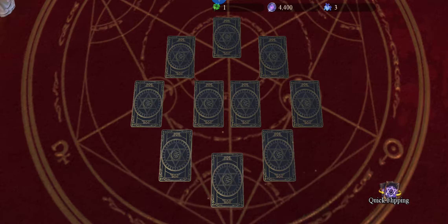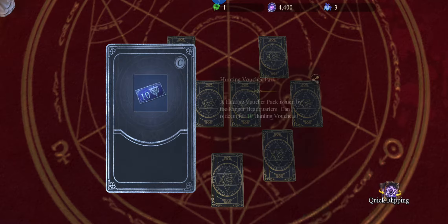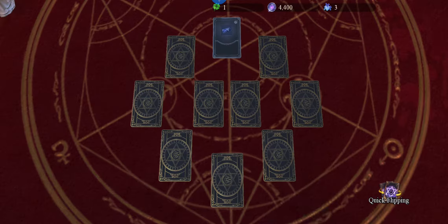Five, six, seven, eight, nine, ten - exciting! We'll select the top one first: Hunter voucher. Then we'll go clockwise.